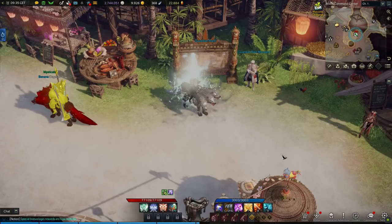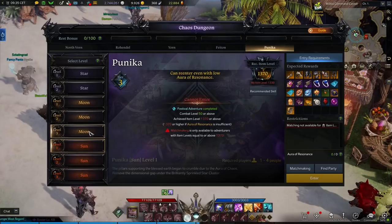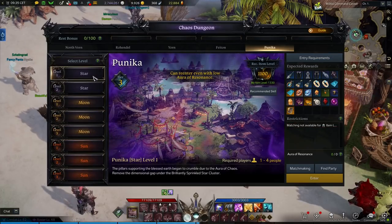First of all, obviously there's new guardians, Una's tasks, abyss dungeons with also new abyss gear, and a new chaos dungeon tier as well.